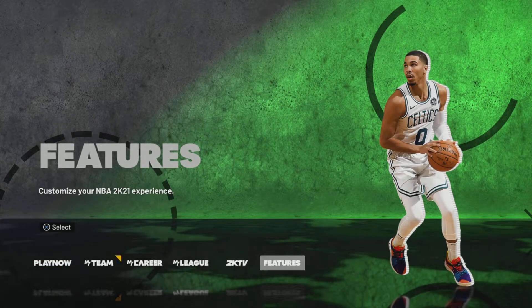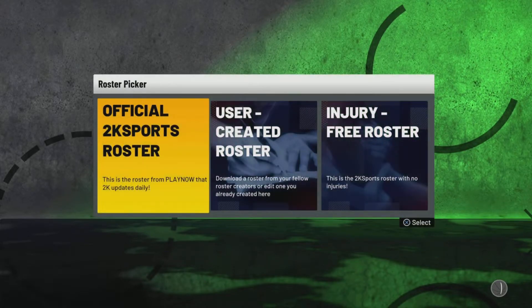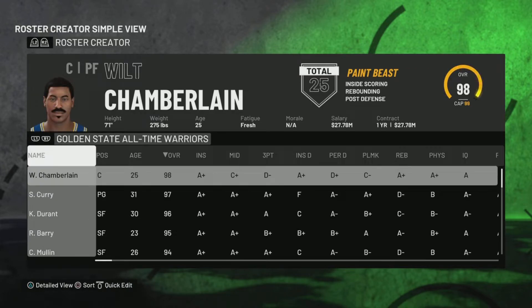So what you gotta do for my method is go to Features, go to Create Roster, go to NBA, go to Official 2K Sports Roster, and then select the Warriors. I would just go all the way to the left and select the All-Time Warriors because it's faster.